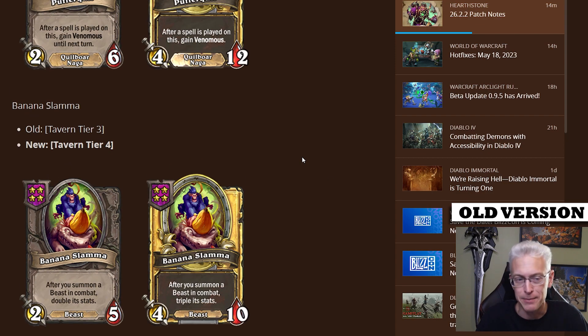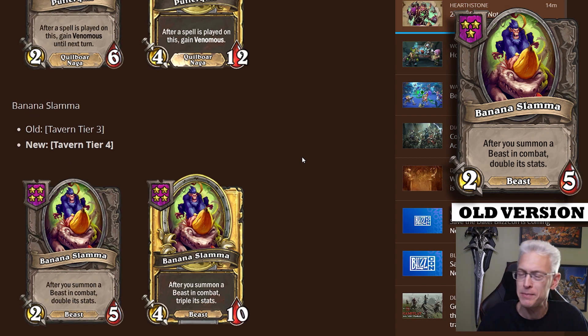Banana Slamma got hit with a nerf bat — but I'm going to call it an ineffective nerf bat. Making Banana Slamma the same stat line and the same ability but just moving it from tier three to tier four does reduce the number in the pool and makes them a little harder to get, but they're still just as effective. So you can still see boards full of crazy, insane-statted beasts. I feel like this nerf isn't hard enough. They're just wanting to move the needle a little bit without completely destroying it, but I think we'll still be inundated with Banana Slammer beast boards.